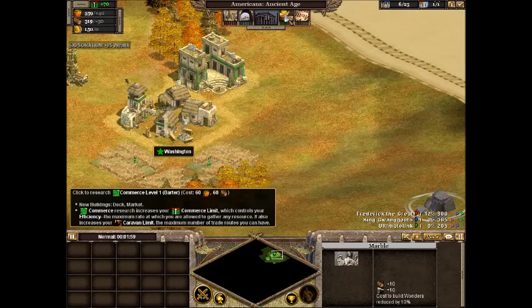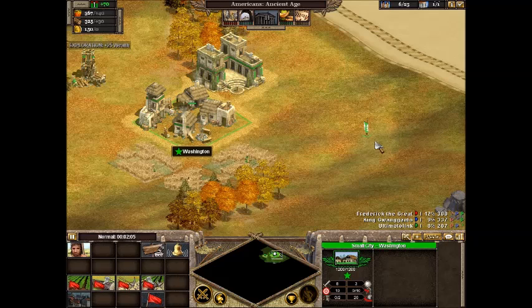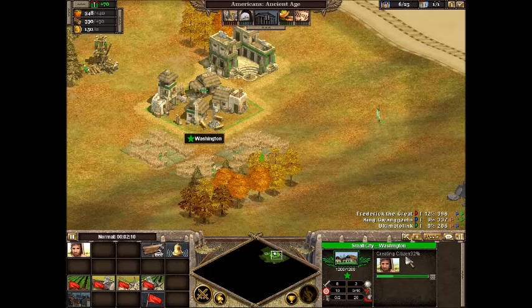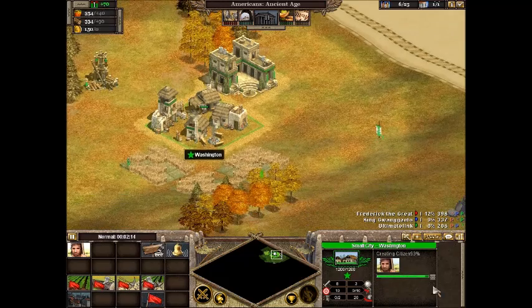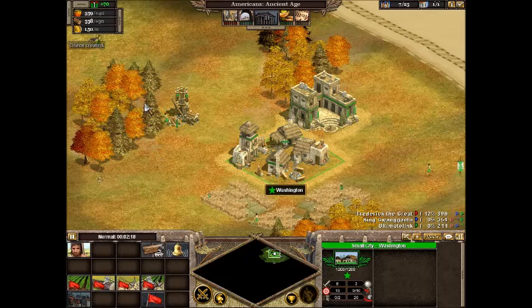So first you have to research — alright — you right-click and all new units go there. So I'm gonna build a citizen, and that's the progress of it going up. Farms produce food, woodcutters camps obviously produce wood.